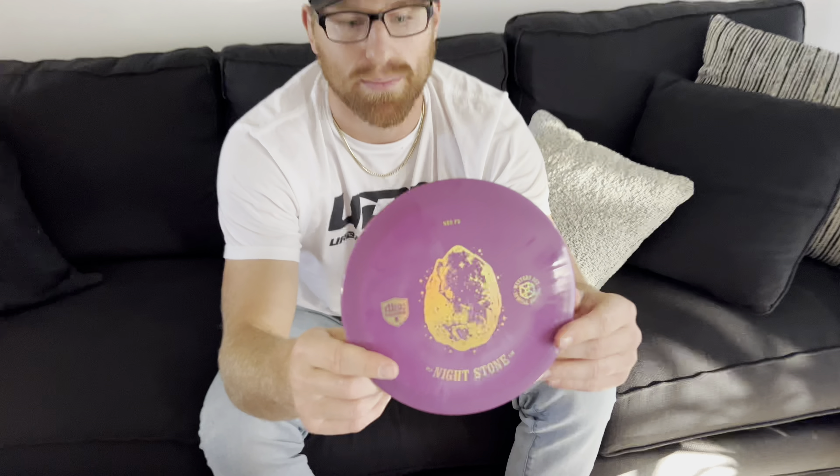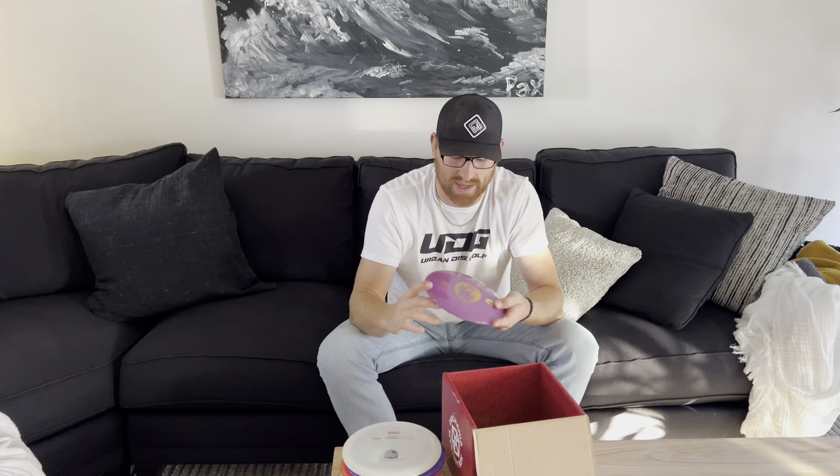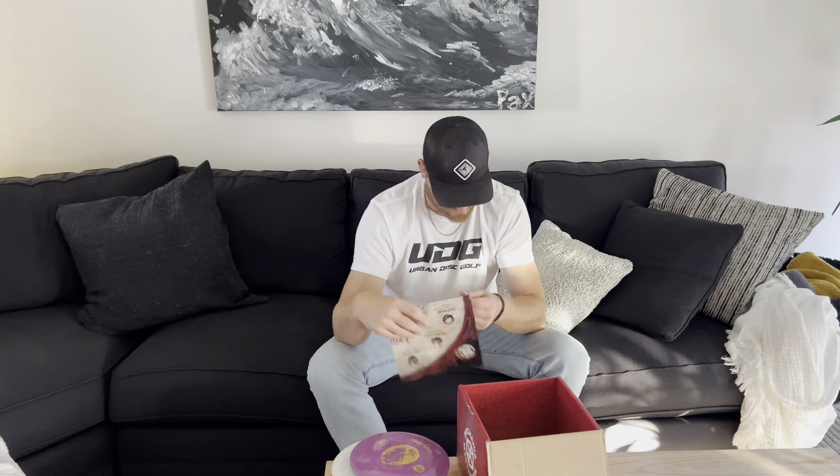First up we've got the Knight Stone, which is a Neo FB — pretty sick. The Neo plastic, from what I've noticed, beats up a little faster, so if you want just a little bit flippier FD with tons of grip feeling like that S-Line, this is it. I'm probably going to try throwing this — I haven't found a super good roller disc I like yet, and I love the FD. If I could beat this thing in to get down on that perfect hyzer flip angle, that'd be sweet.